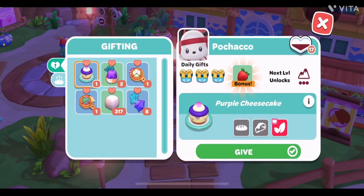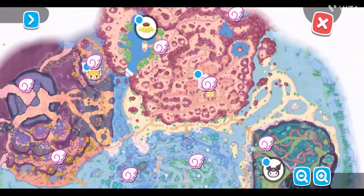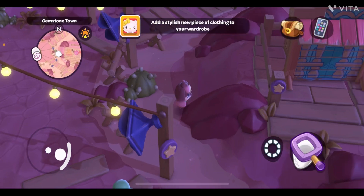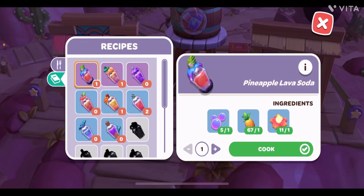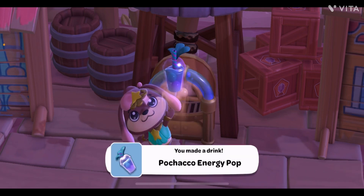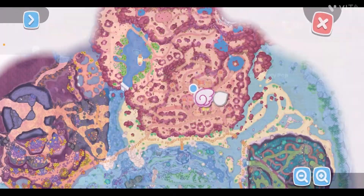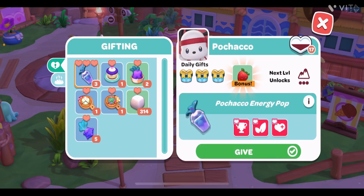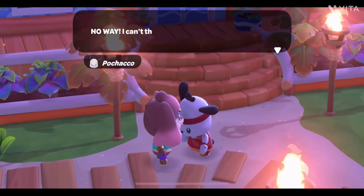Next up is Pochacco — I'm not sure how to spell his name but let's give him a three-star gift. I don't have a three-star gift in my box so I need to make it. I don't need to craft it but I need to make it from a soda machine. For the soda machine I need to come to the Ten Stone Town, where I can easily make his favorite drink, the Bokachu Energy Pot. I'll create three gifts. Here is the three-star gift for Pochacco — we gave it to him and he likes it.